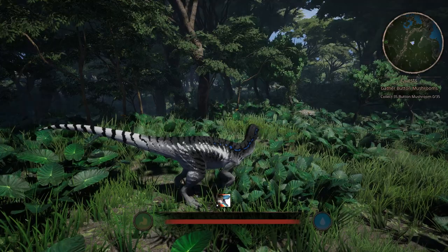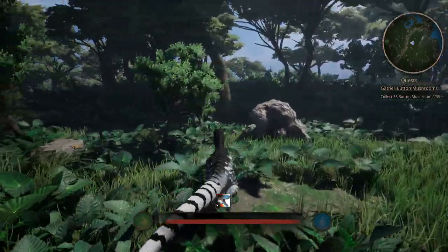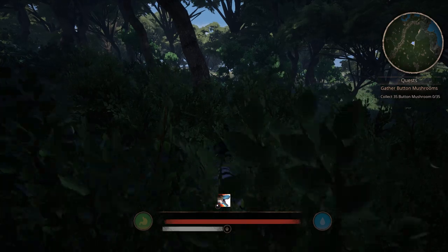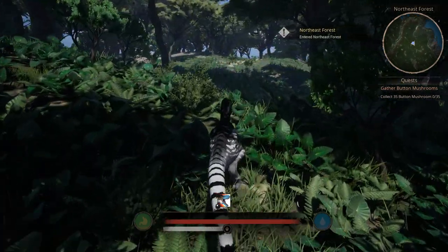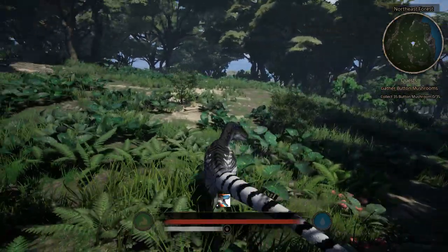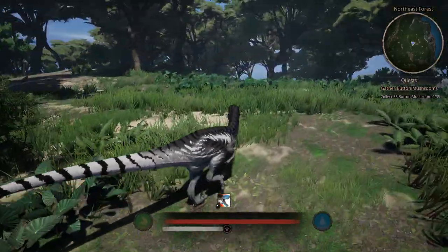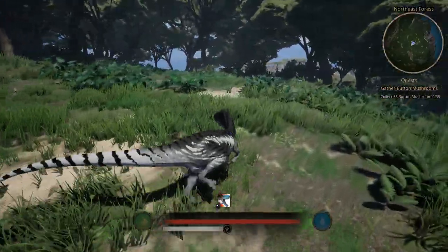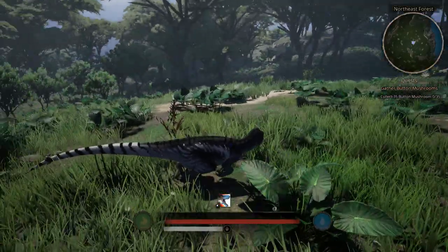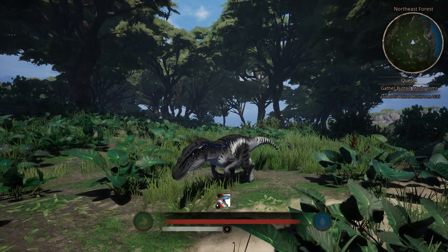I'm gonna move Blue to a better spot where we can check out the animations better with good lighting. Here we go. This is a nice lighting. Okay, so this is a walk. Trot. And run. Jump. And crouch.